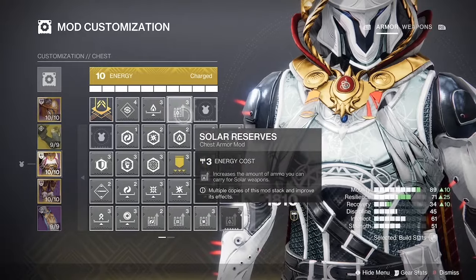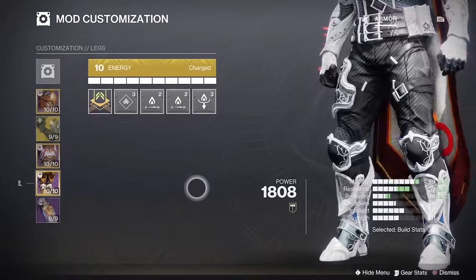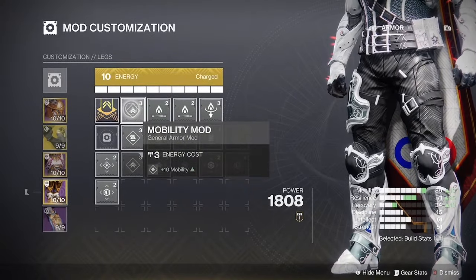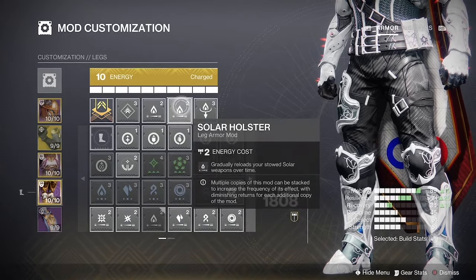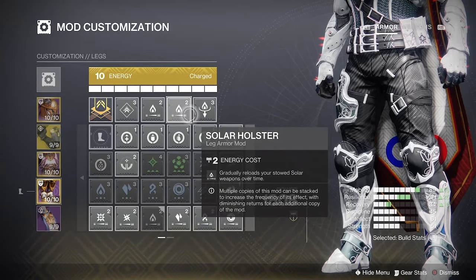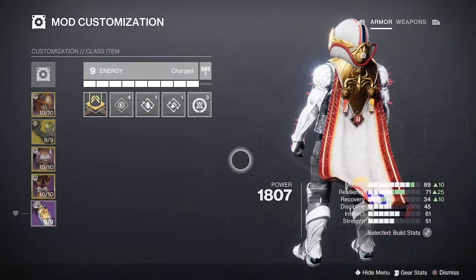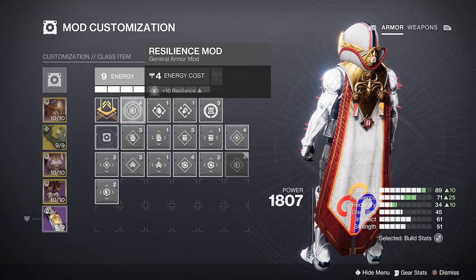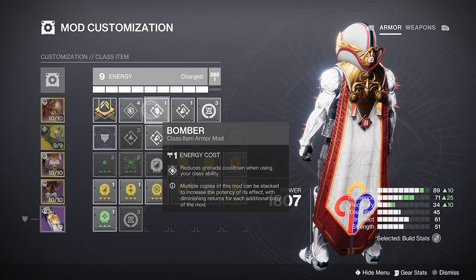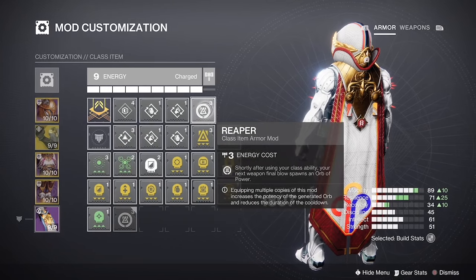Then for the chest we'll want the Recovery Mod, Unflinching Solar Aim, and Solar Reserves. For the legs we'll want the Mobility Mod, Solar Holster, and another Solar Holster. Then Solar Scavenger. On the class ability we'll want Resilience Mod, Bomber, Outreach, and Reaper.